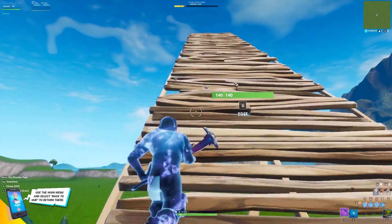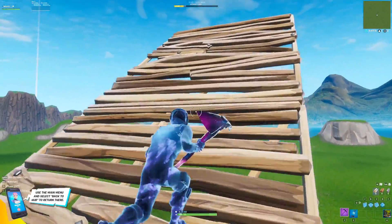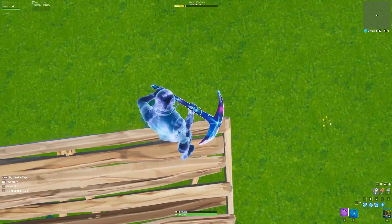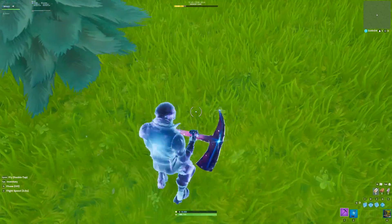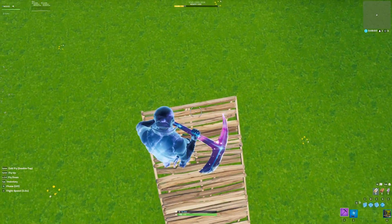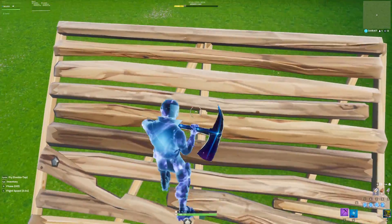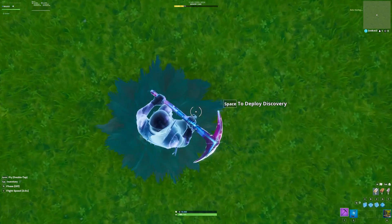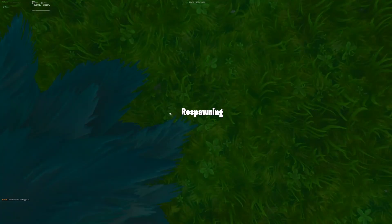As you guys know, you take fall damage in normal games. There's actually a way to reduce it — found by Scarlet — and it's more of a tip than a glitch. If you fall from a height you'll normally die, but if you land on a tree you won't take as much fall damage and can actually survive. It may take a few attempts to line up correctly.